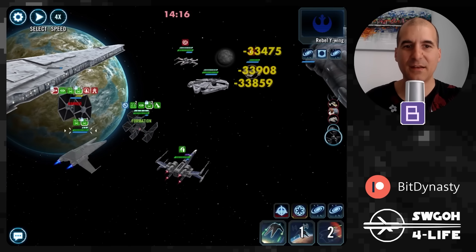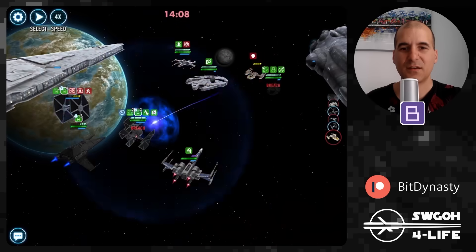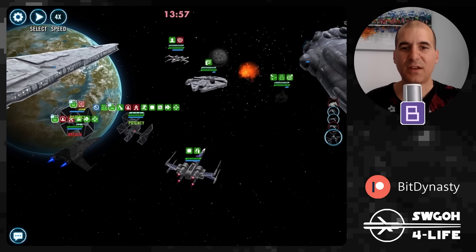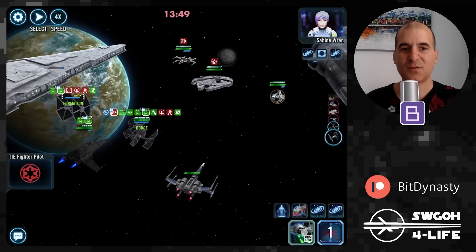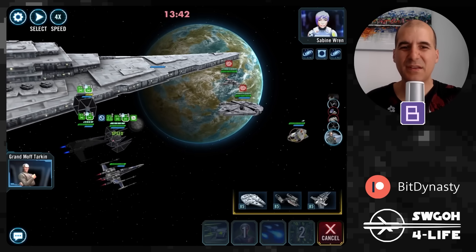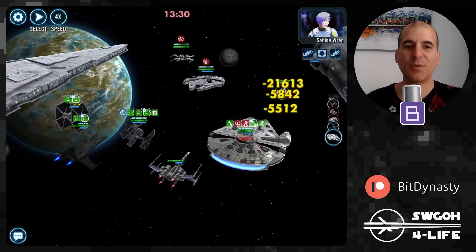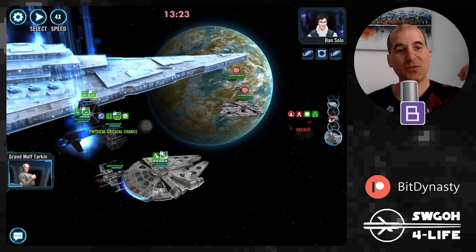Bring in Tie Defender and let the dodge fest begin. They brought in Phantom first — lots of dodging, that's exactly what we want. As soon as the offense up ability is available, go ahead and use it. At this point I have four ships available so that's offense up four times — we'll definitely have to stall this battle a bit longer. Do another buff dispel with Scythe. Daze Falcon so it's not assisting. Going after Phantom first because it can do some big damage, especially once the Phantom-Ghost combo is together.